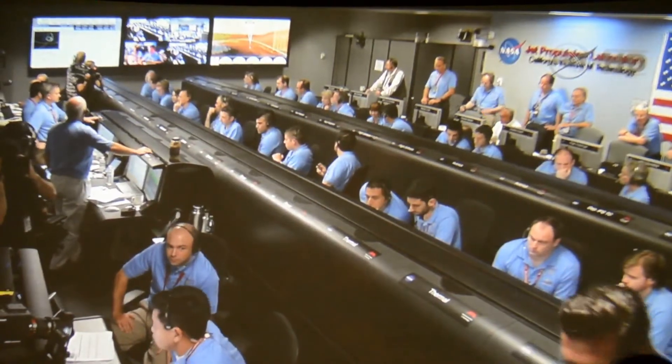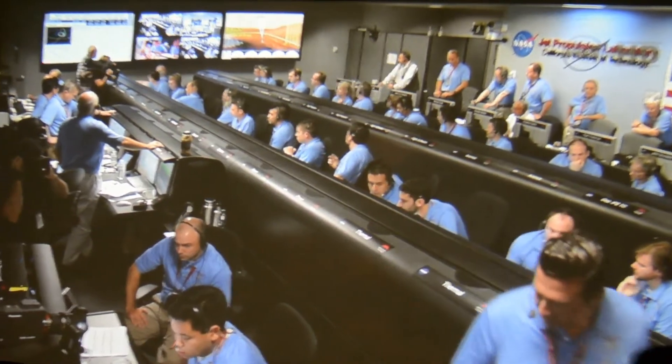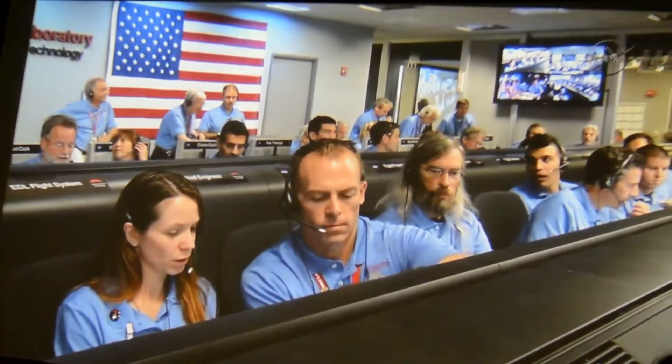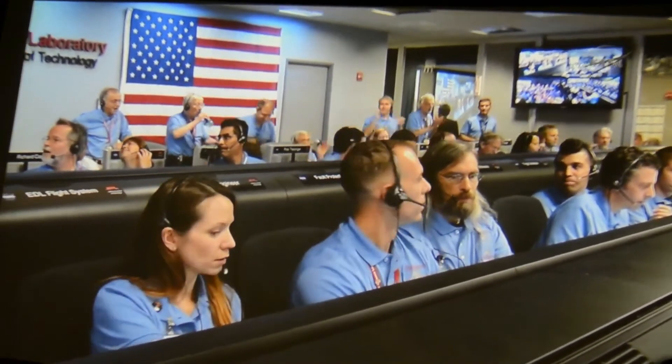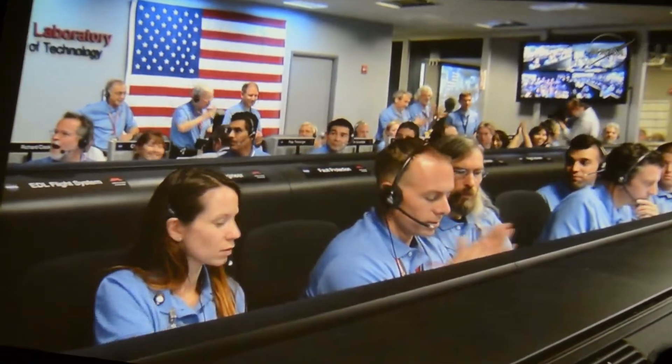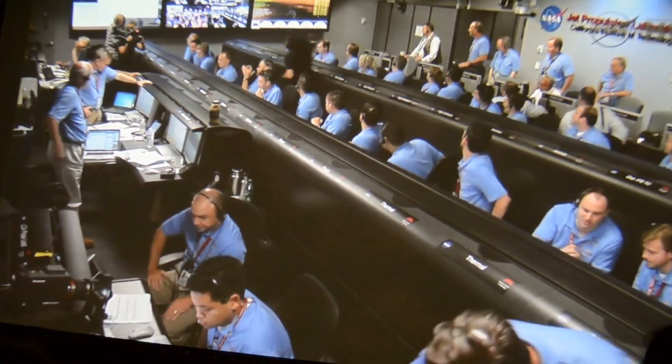We are continuing on Odyssey's entry. Ground solution equals minus 10.8 meters. Vertical velocity of minus 80, 10.8 meters per second. Standing by for backshell separation. Signal from Odyssey is still strong. We are in powered flight. We are at altitude on descent, about 70 meters per second.